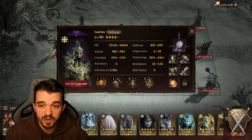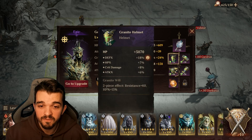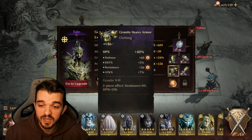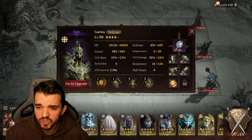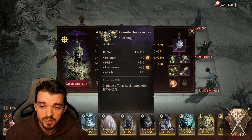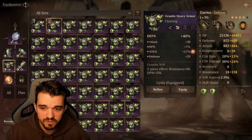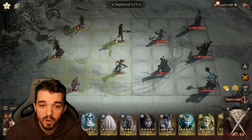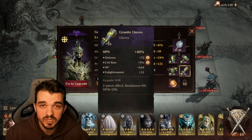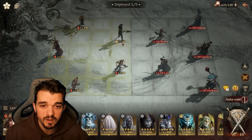The first team: we have Garyus as the tank and healer. He has a full tank gear with HP on both, but you can use defense instead — that's actually better. Use one defense, another HP, or both defense percentage, to increase his healing because his ultimate is based on defense percentage. So he's our main healer and main tank.